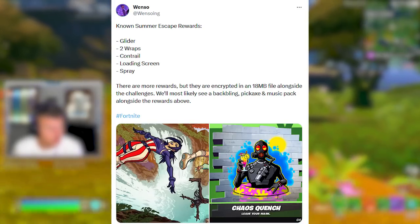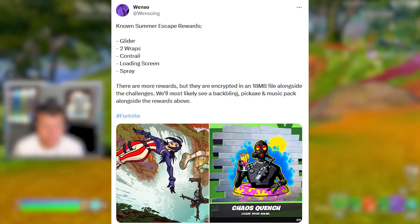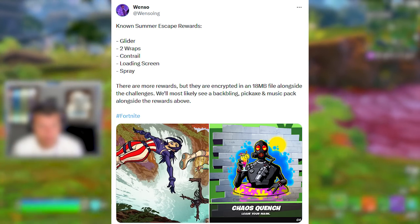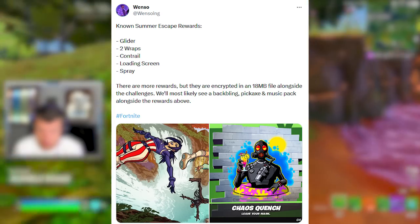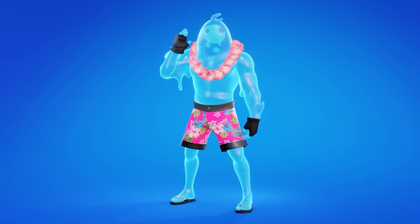The Summer event will also be granting a brand new glider, two wraps, a Contrail loading screen and spray. We could probably also expect a music pack, a pickaxe, and other cool things like a free skin. This might be one of the best events we've had in a long time.